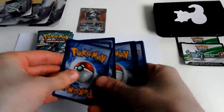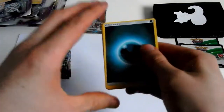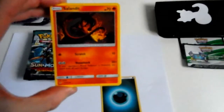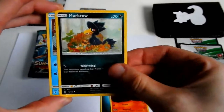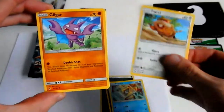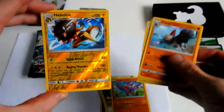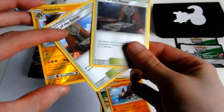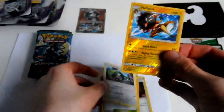One, two, three, and a one and a two. There we go. Darkness Energy, Salandit, Murkrow, Snorunt, Passimian, Gligar, Gliscor, Altar of the Moon, Altar of the Sun — Heliolisk Reverse Rare and a Lycanroc GX!